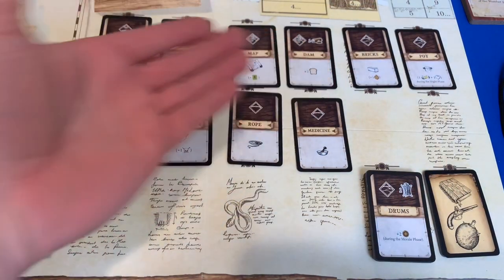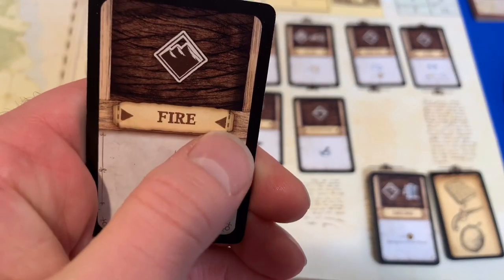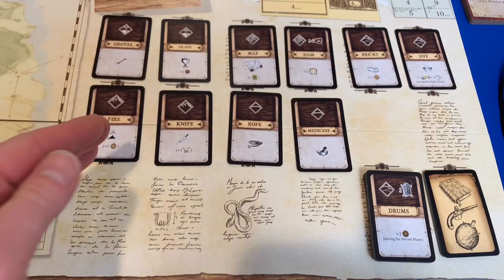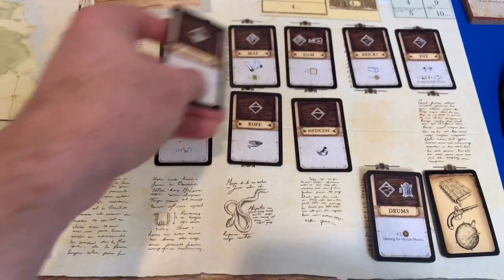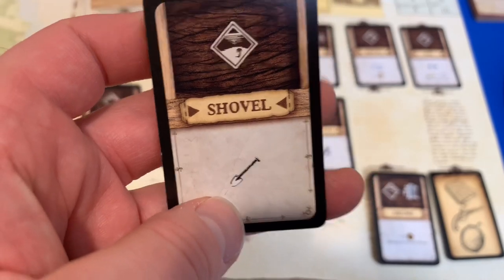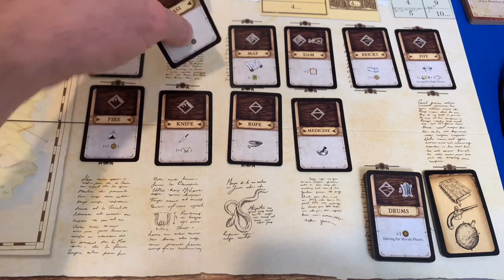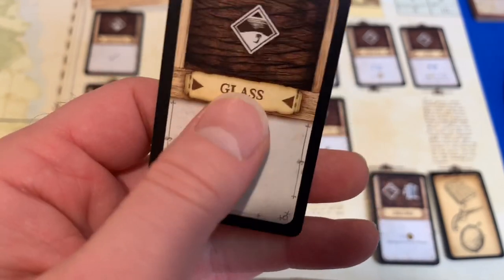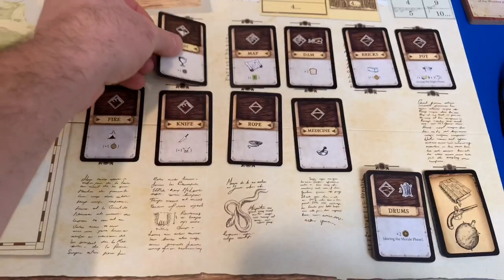Now we're going to set up all the inventions. The ones with arrow symbols facing the name are the ones you automatically start with on the table. You still have to actually craft them, and you can only craft ones you've uncovered in the wild. We start at the beach, so we can create a shovel. We also have the glass from the promo treasure chest — that can be made at the beach as well.